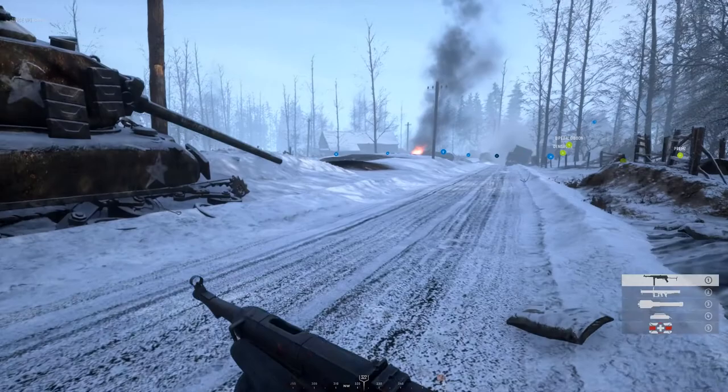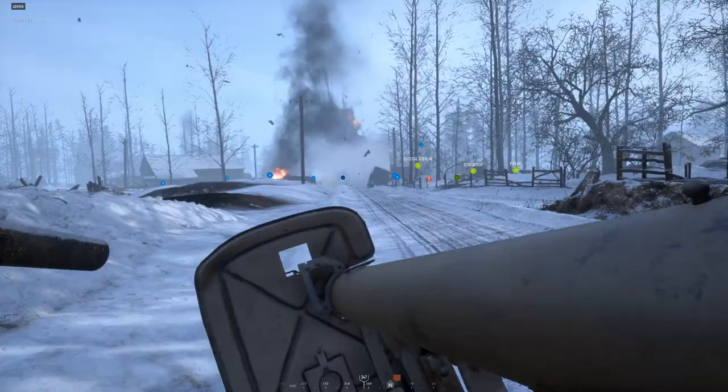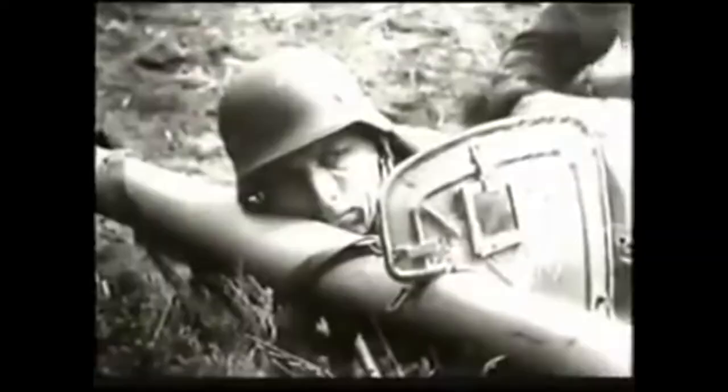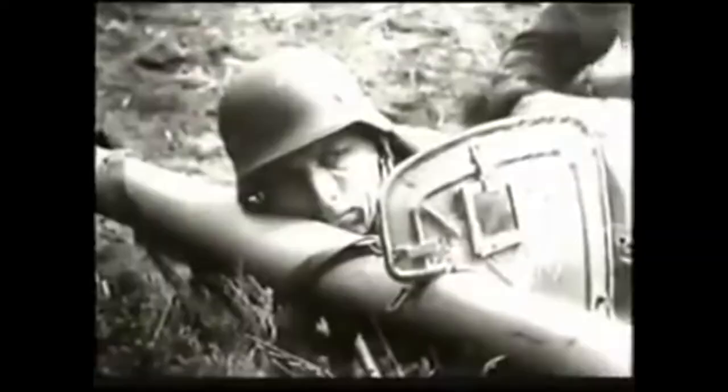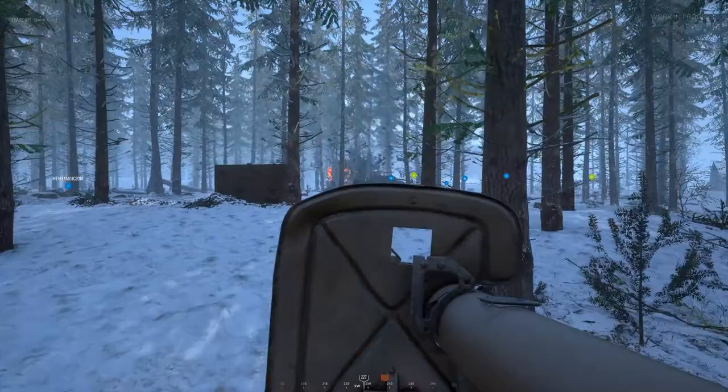On the German side, the Panzerschreck — a lightweight infantry anti-tank weapon based on the American bazooka captured in Tunisia in February 1943, coming into service in spring 1944. This shoulder-mounted weapon system fired an 88mm fin-stabilized shaped charge warhead, effective at penetrating 250 millimeters of armor and up to 100 meters. Back then this weapon would have been manned by a firer and a loader.